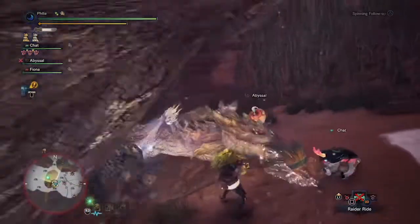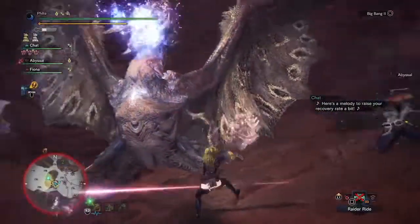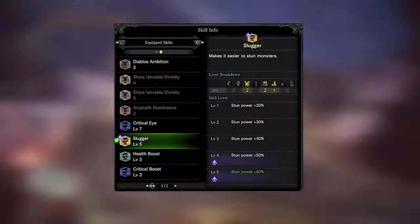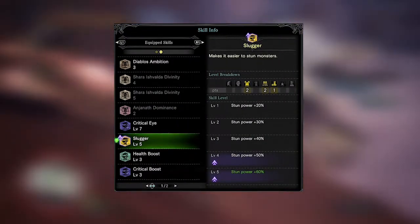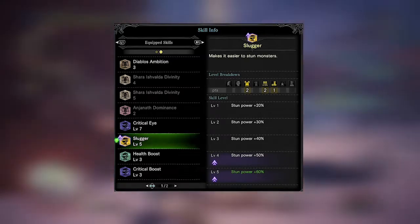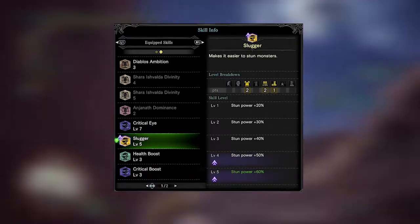The skills we decided on for this build focus on raw damage per hit and KO potential. We used a combination of Diablos and Black Diablos armor to get our set bonus for Slugger Secret. Slugger Secret is a new set bonus that enables you to put 2 extra points in the Slugger skill, raising the bonus stun power from 40% to 60%.